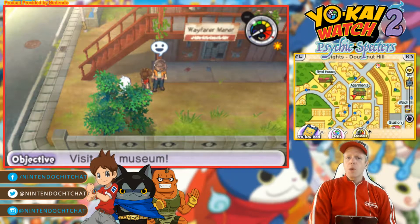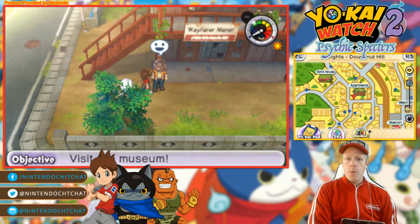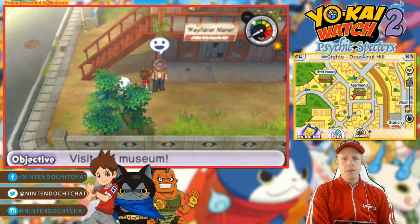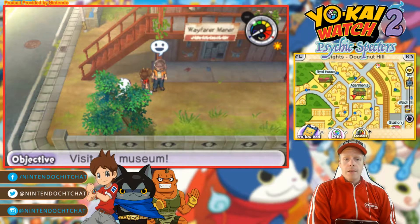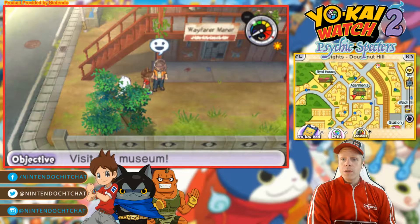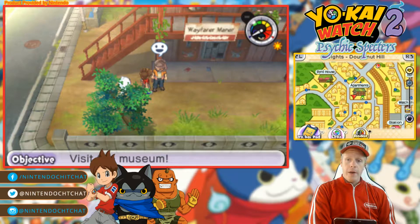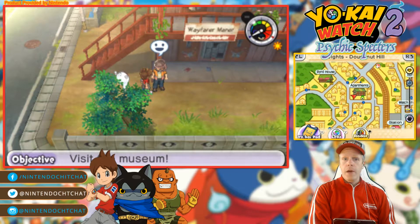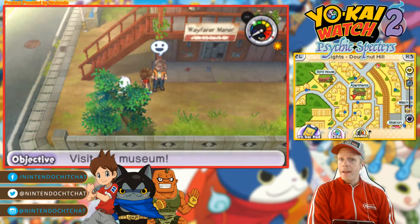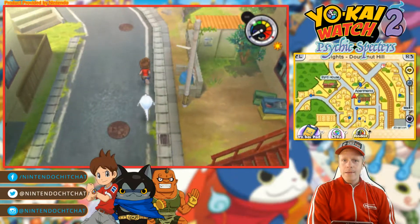Last episode, we went to get our homework in school. We went to upgrade our Yo-Kai Watch as well at the store. But Mr. Goodside, who runs that store, is not around. Apparently, this guy at the Wayfarer Manor told us he's at the Gourd Pond Museum. So we're going all the way back there to the museum to hopefully find Mr. Goodside so we can upgrade our Yo-Kai Watch. Let's find out what happens along the way. Let's dive into it, guys. Here we go.